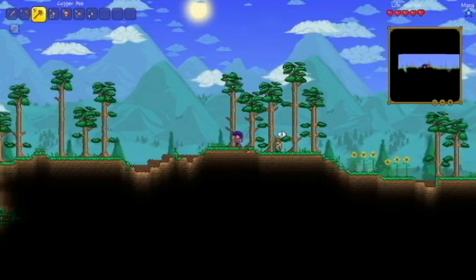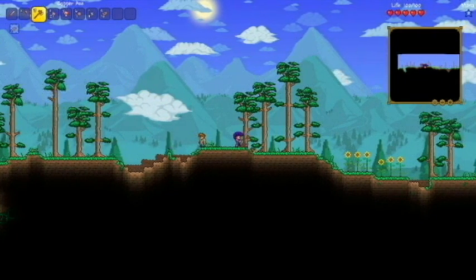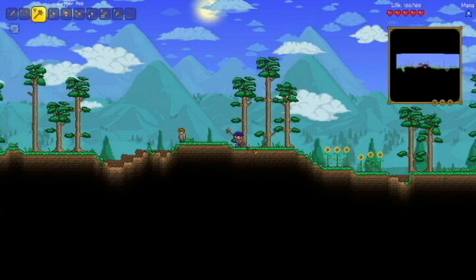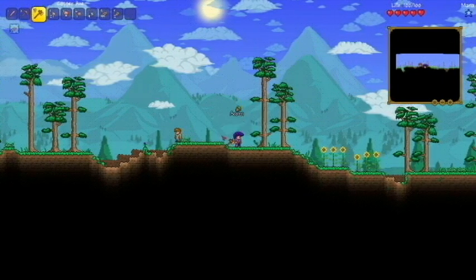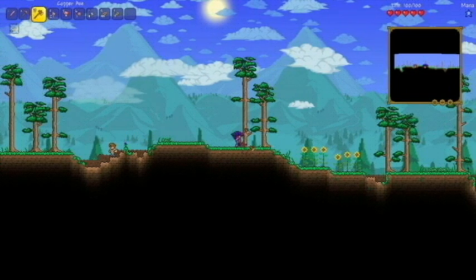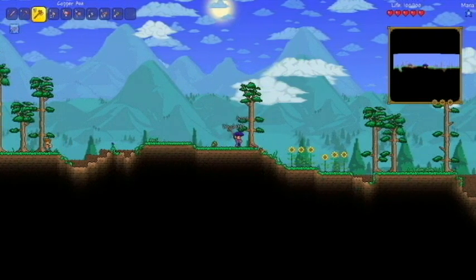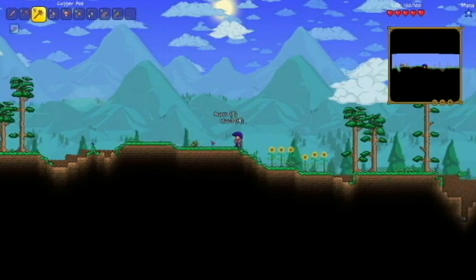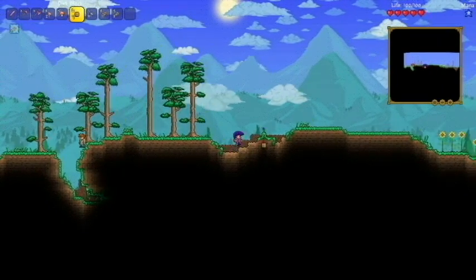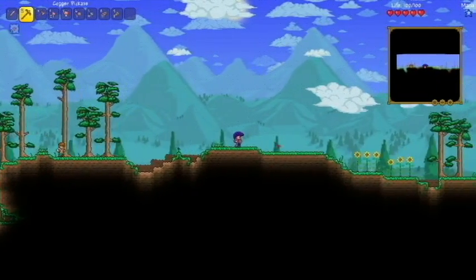Got some wood. I'm going to chop down this tree. Got Seth here, he just kind of wandered off. Got some trees. Let's see - first thing is to kind of even this place out a little bit. Yeah, I'll start building about here.